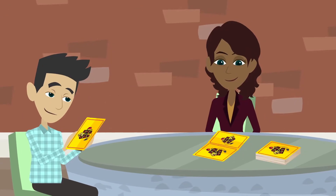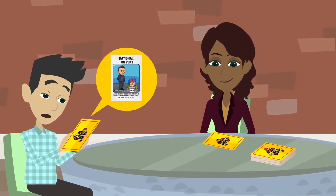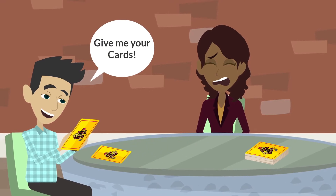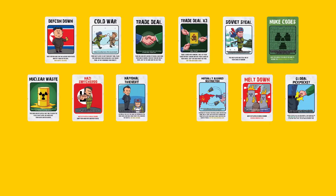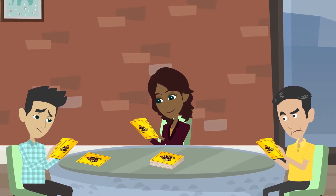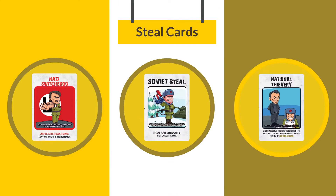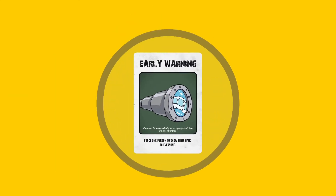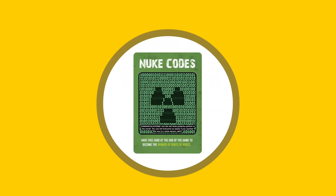On your turn, you will play cards from your hand in an attempt to reveal who has the codes, or to attempt to steal the codes from them. There are 18 different types of cards to help you do so. You end your turn by drawing one card from the deck. There are cards that will let you steal a card from a player, trade cards, reveal their hands, straight up give you the codes, and more!